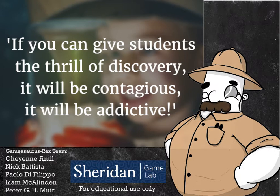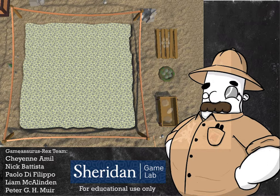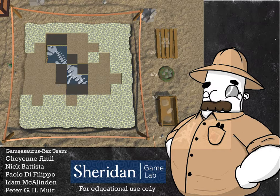Our dig sites have been neatly organized into 10 by 10 square foot zones, and somewhere deep underground are prehistoric fossils to uncover. Each site has one large dinosaur fossil and several smaller collectibles to find.